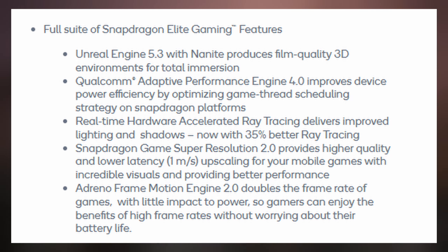The game thread scheduling strategy, in simple terms, is like a manager deciding which worker — by the name of the CPU core — does what job, like game tasks, to make sure everything runs smoothly and efficiently. This helps keep the game running without lag and uses the device's resources wisely.